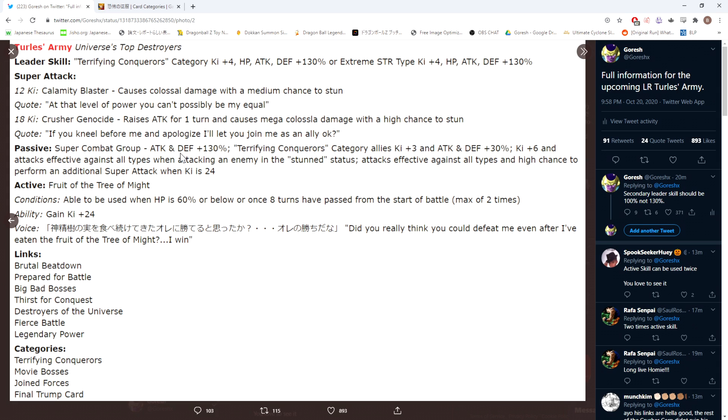If you look at the third-year LRs like Vegito and Physical Gogeta, you know how good those units are defensively — they turn out around 180K defense with level 10 links. This guy is going to be around that same area. On top of the 130% baseline, Terrifying Conquerors category allies also get Ki +3 and ATK/DEF +30% from his passive. He himself benefits from that support too, so he's basically starting the turn at 160% ATK and DEF with 3 Ki — that's ridiculous for a summonable LR.